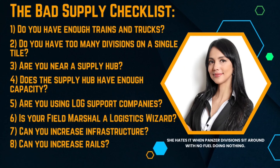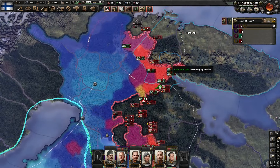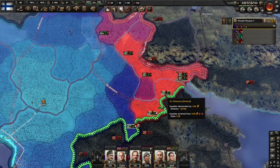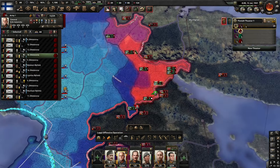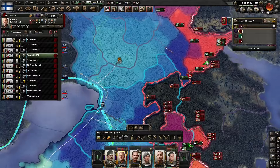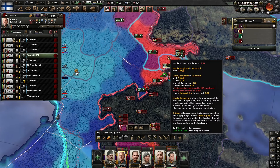Checklist item number three: are you near a supply hub? You actually need to be within a certain distance of a supply hub — even with motorized supply — before you can benefit from it. To illustrate this, I've tag-swapped over to Finland and given the Finns as many trucks as they could ever possibly need and motorized their supply. Finnish divisions are still in terrible supply — look at that supply status of nine percent — because these Finnish divisions are nowhere near a supply hub. They've got a supply hub here, the closest one they've got, but even with motorized supply they are so far away that the supply hub might as well not exist.